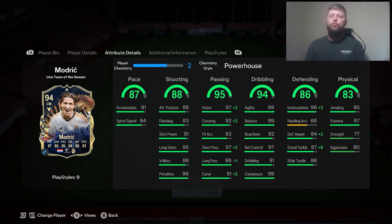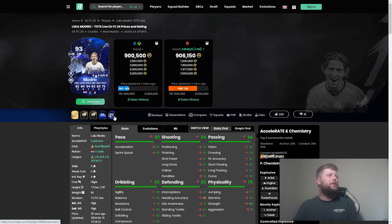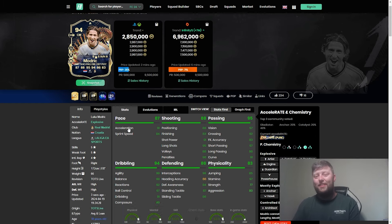He has got incredible stats in comparison to what we've seen in the past. Obviously the last one was his Team of the Year honourable. It's a very good stat upgrade, mainly around the pace and physicality, as well as having that extra play style plus changing completely from Pinged Pass and Trawella into arguably some decent ones. Technical — I'm not a big fan of on the center mid, but I can kind of take it at this point.